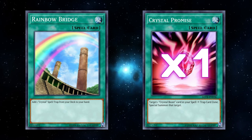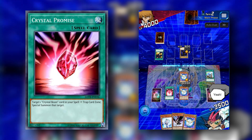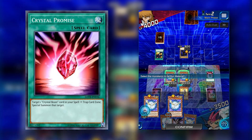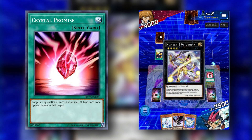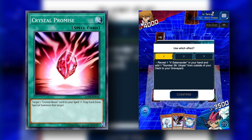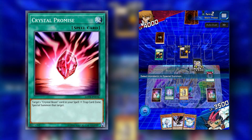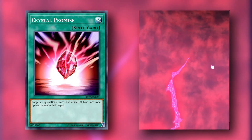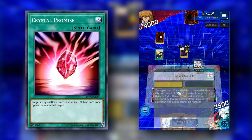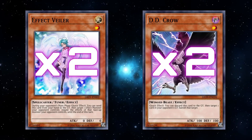Crystal Promise is also searchable by Rainbow Bridge and lets us target a Crystal Beast card in our spell/trap zone and special summon it. So when Pegasus is summoned, it places a Crystal Beast in the spell/trap zone, and then Promise — effectively giving us four copies via bridge — can monster-reborn that Crystal Beast from the spell/trap zone. That's another way to get the Rank 4 off; you don't need V Salamander in hand. You could just get two Crystal Beasts on the field, hard summon Utopia, and still activate the skill to grab Barian's Force.